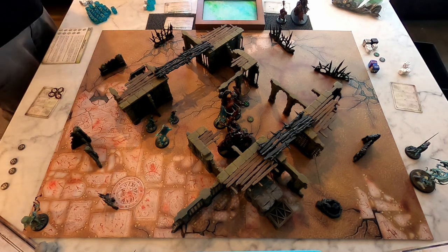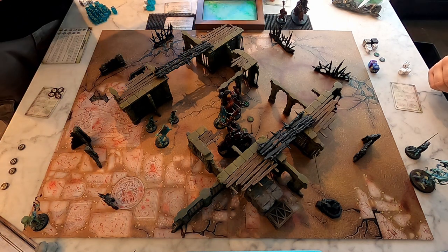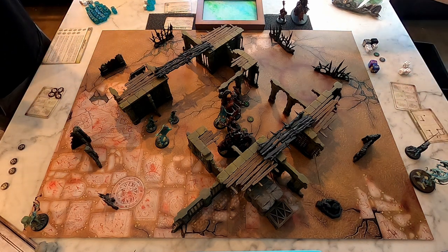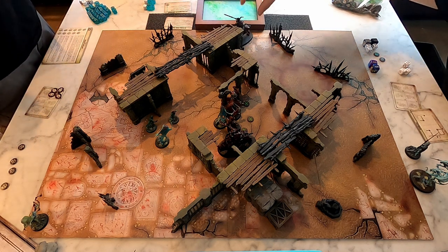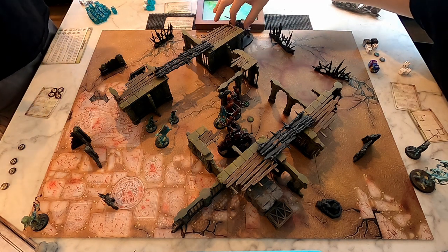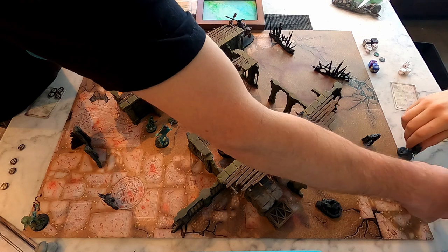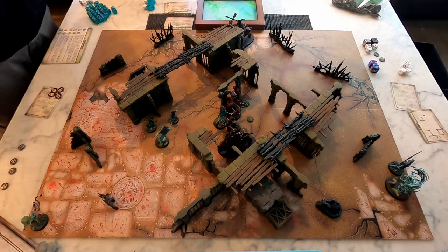Now we bring our reserves on. Yours can be anywhere along this table edge and mine has to be within this half. I'm definitely going to put him closer to that side of the half. I'll squeeze them as close to that half as possible. They come on too — I'm actually going to put them right there. All right, all set up — I get the first activation.